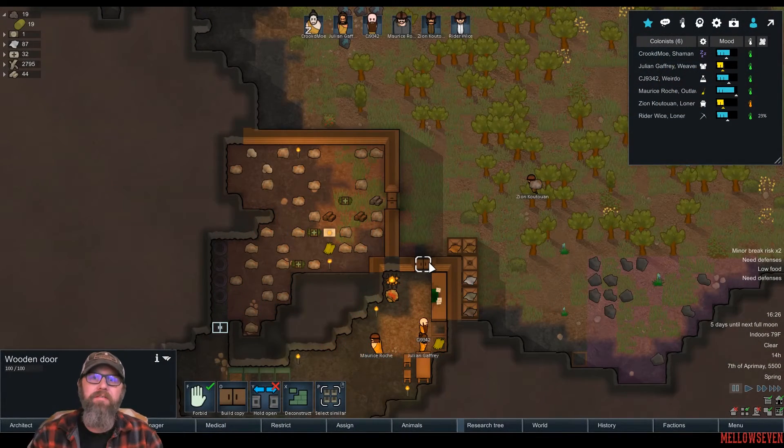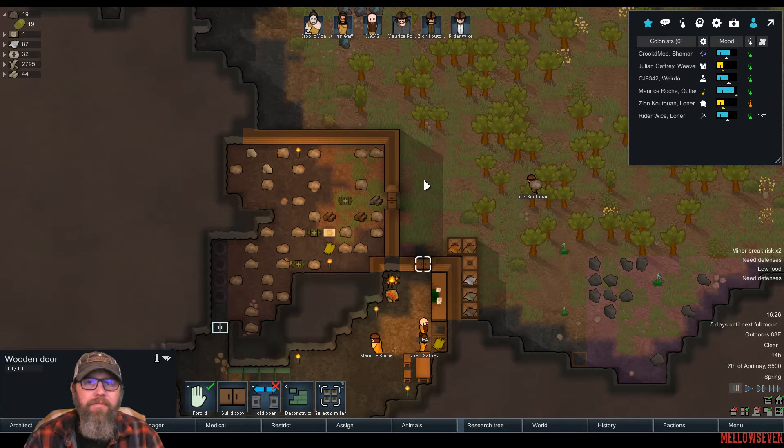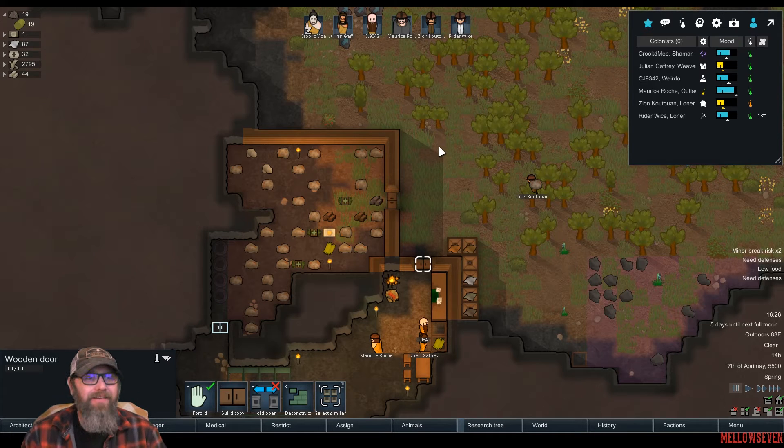Welcome back, guys. I'm Melo7. This is RimWorld Beta 18. Beta 18 and Football Manager 2018 mixed together in my head really badly. Alright, so last episode we used my Canon EOS T1i, today we are going to try to use the Fujifilm X1 X Pro 1.